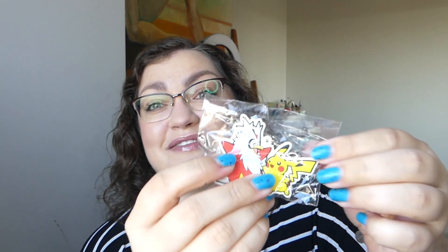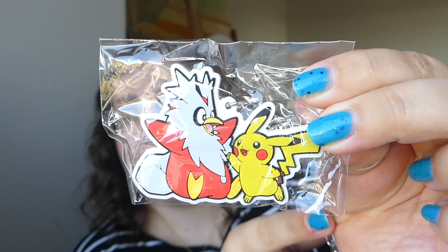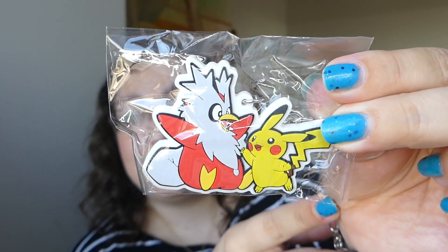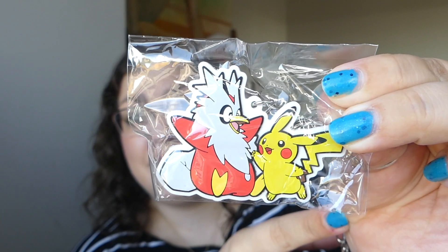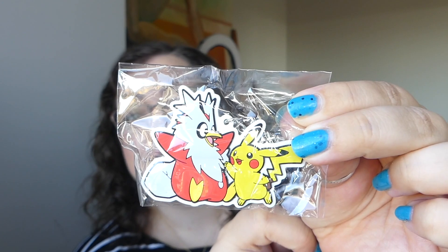We do have the keychain that comes in here. It's really cute. It's a Pikachu and Delibird. Look how cute they are. It looks like Delibird is telling Pikachu a story, or maybe they're both just super excited for the holiday season. These keychains are really nice. I have one on my keys of the three little babies — Togepi, Cleffa, and Igglybuff — from that collection box and I love it.